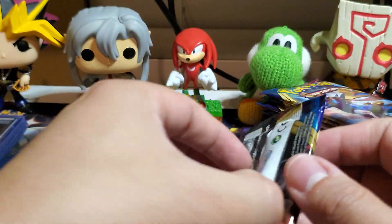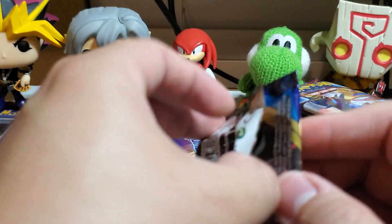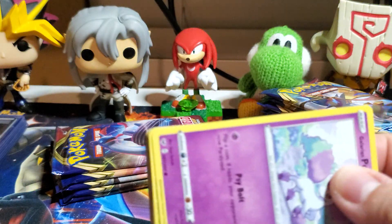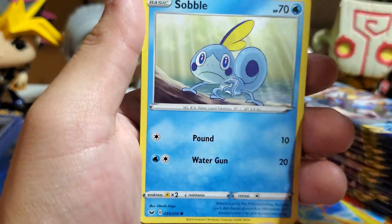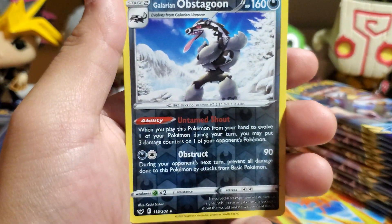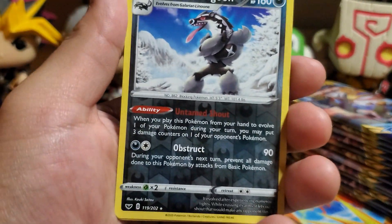Moving on — four more packs. Got it, got it. Card one, two, three, and a Psychic Energy. Another Citrus Berry, Qwilfish, Energy Switch, Sobble, Cactus man, Pincurchin. Oh — Galarian Obstagoon, hello! This is actually pretty cool — reverse holo. I haven't seen this guy yet.